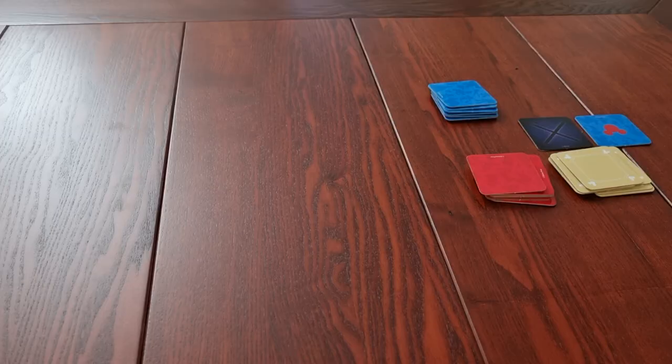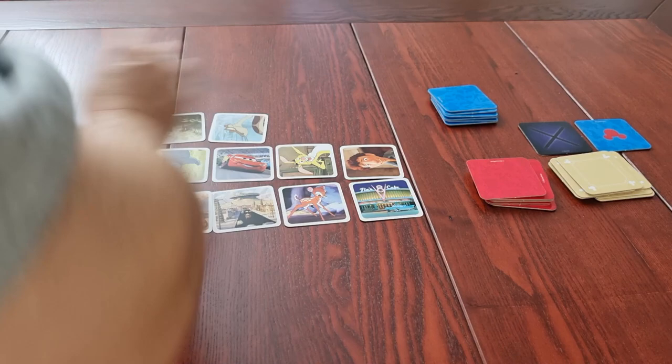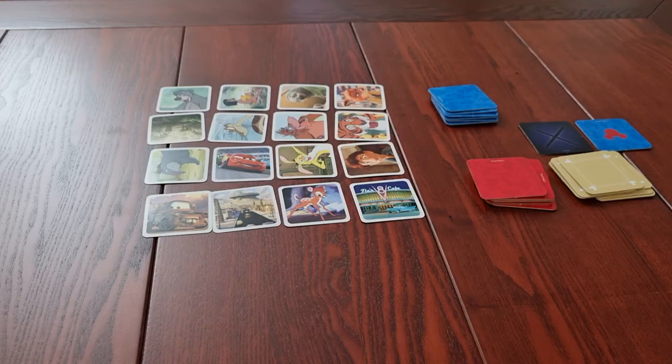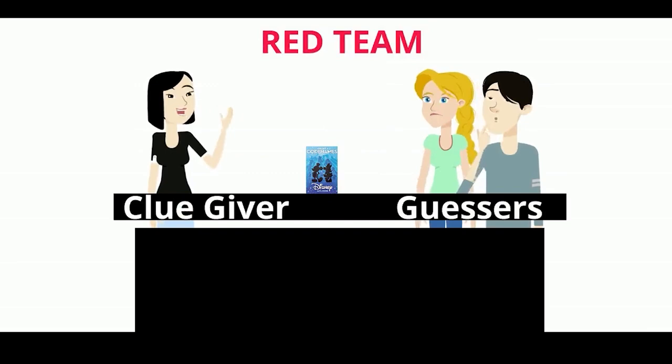To set up, shuffle the treasure cards and deal out a 4x4 grid. If playing the advanced version of the game, it should be a 5x5 grid. Teams will need to be formed — red and blue. Each team should have one clue giver, and the rest are guessers. The clue givers should sit opposite of their teammates, so the givers on one side and the guessers on the opposite.